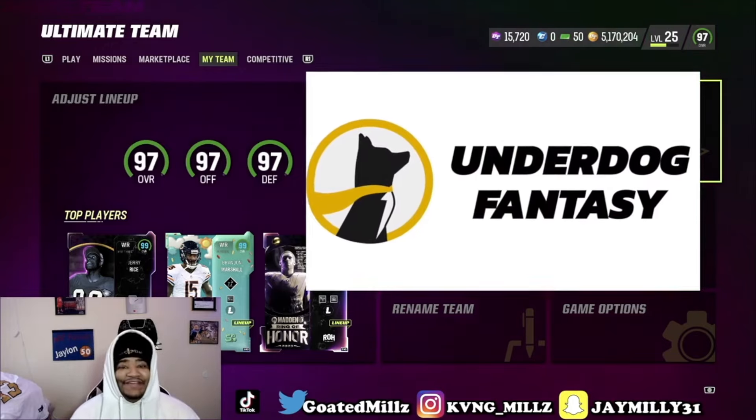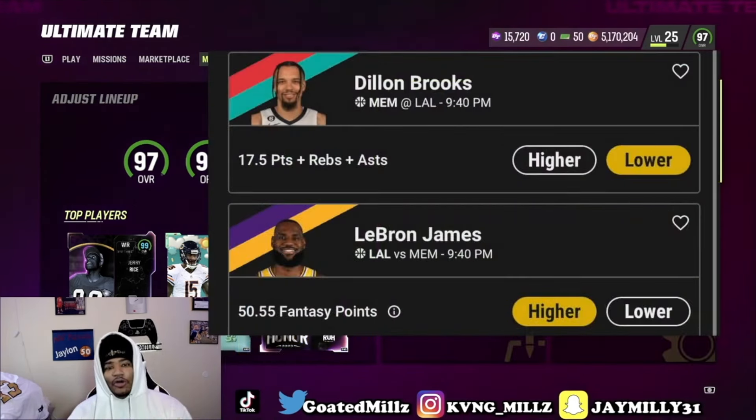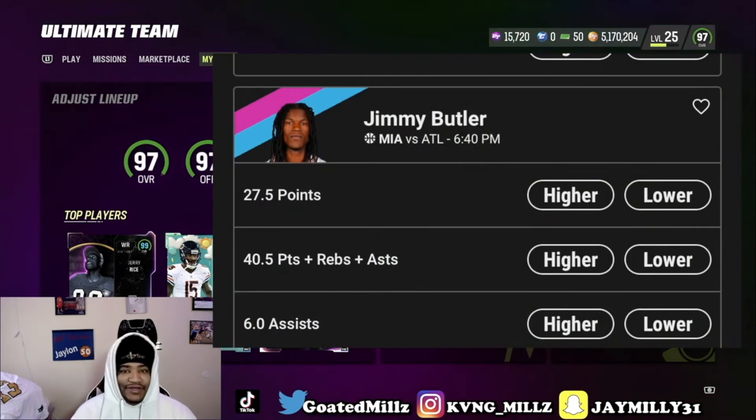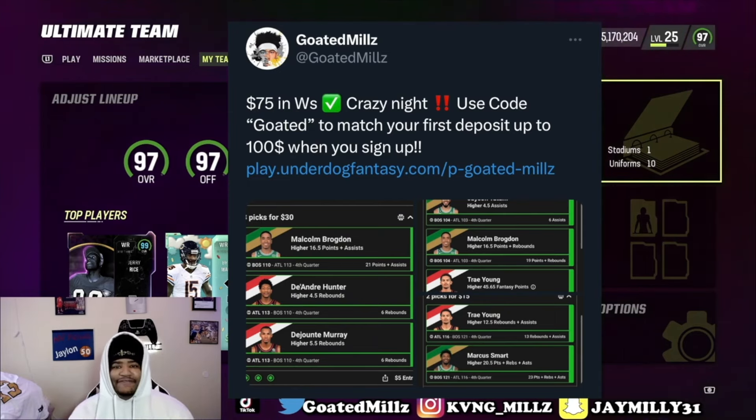Underdog Fantasy is the best daily fantasy app on the market. You can win up to 20 times your money, all by putting higher or lower on a player's projections. For example, the NBA play-in starts today — Underdog Fantasy has Jimmy Butler points at 27 and a half, all you have to do is press higher or lower. Pair that with some of your other picks and you can win up to 20 times your money. I post my picks every day on Twitter. Use code GOLDEN and you can get up to a 100% deposit match up to $100. Good luck on your picks. Follow me on Twitter at Golden Mills, Instagram at King Mills. I have a membership where you get free lab sessions and free ebooks — that link is below. I also have two other channels: Who That Mills, a sports talk channel, and Mills Fitness, a fitness channel. Go subscribe to all three.